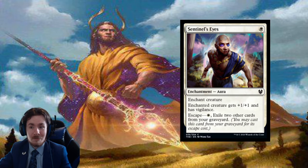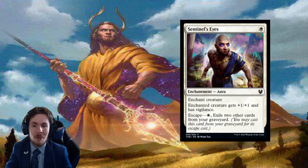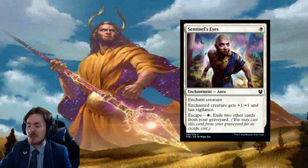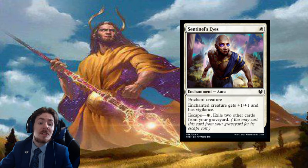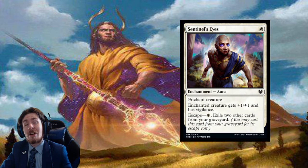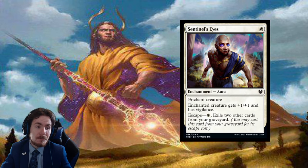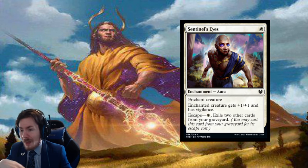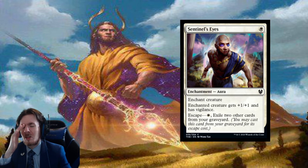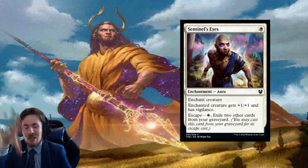Sentinel's Eyes: a 1-mana aura. The enchanted creature gets +1/+1 and has vigilance. For 1 mana, that is not irrelevant. Vigilance is an often overlooked mechanic — Questing Beast has vigilance and that's really good because you can be aggressive and still block afterwards. It's just overall a really good creature — and I don't know why it's that strong. It's just a block of text.